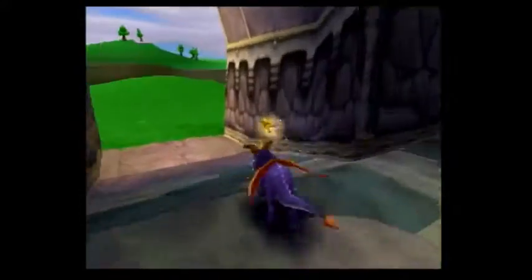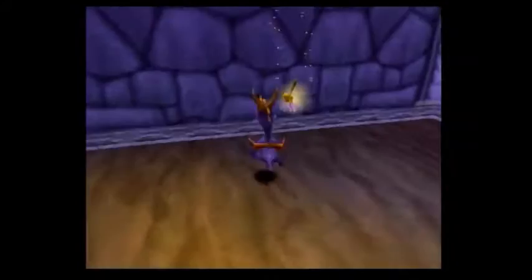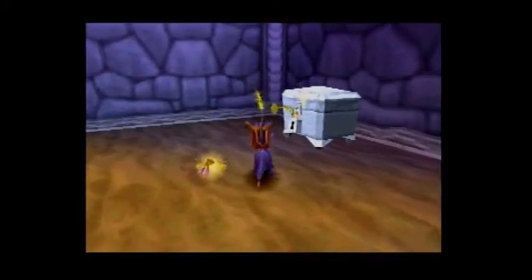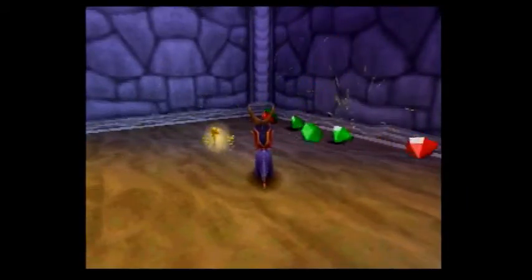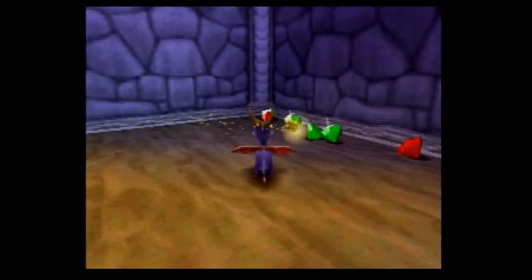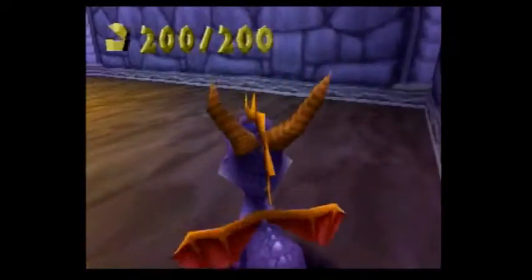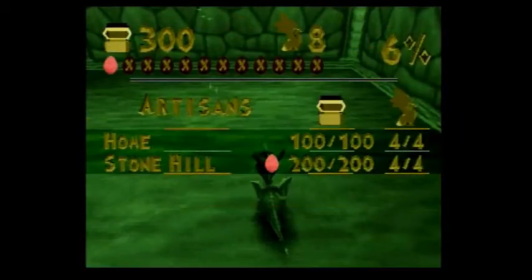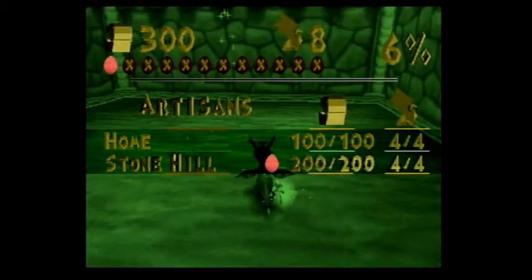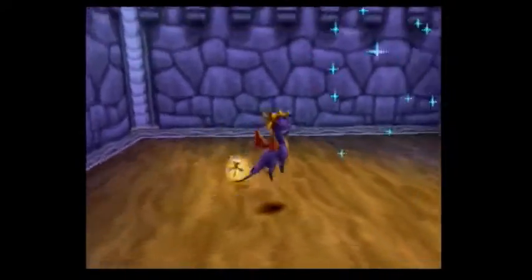Let's charge full speed ahead — drop down and glide so I don't hurt myself. Let's unlock this chest nice and sturdy. That's 10 — 200 out of 200 gems and 4 out of 4 dragons. Check your inventory in the start menu to track your progress. That's 100% for this level!